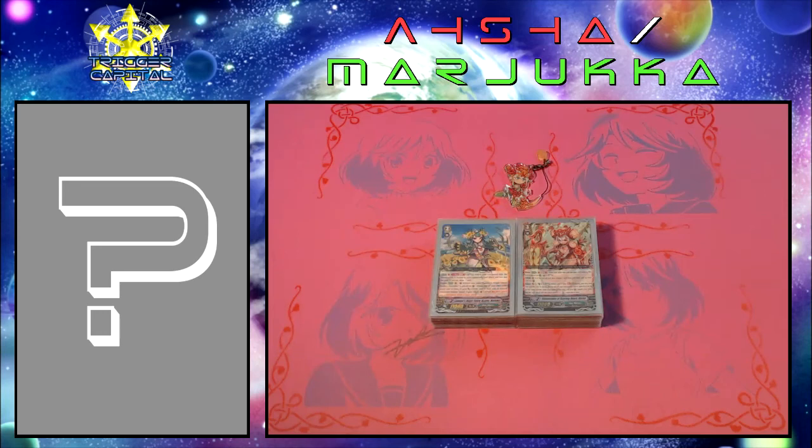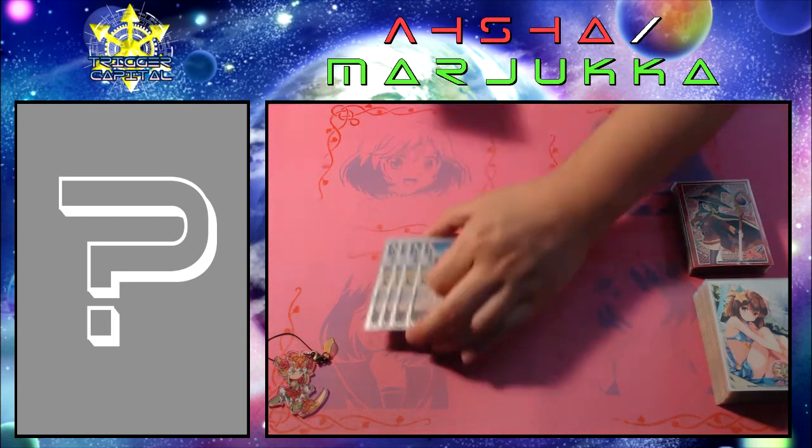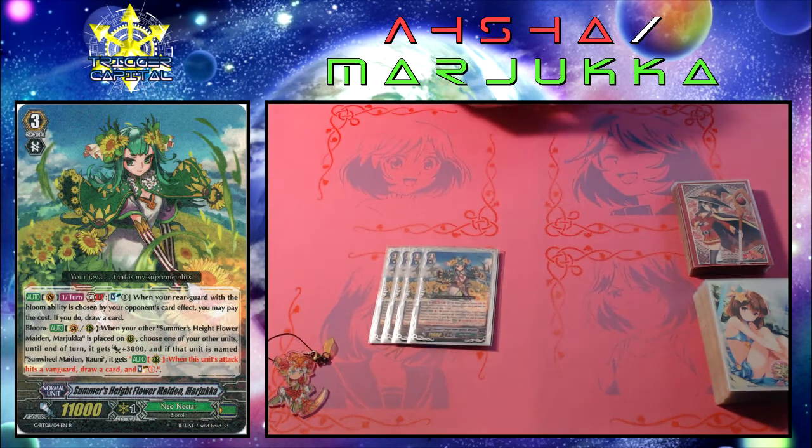Hey everyone, this is Barrow here again, and this time I have a deck profile for an Asha/Margica build. This is a revised version of the original popular build for this deck before the Tri-3 booster. Moving on to the deck list, we'll start off with the grade threes, and obviously we run the playset of Summer's Height, Flower Maiden, Margica.